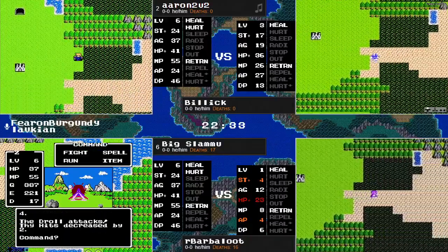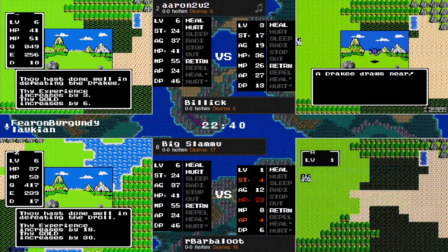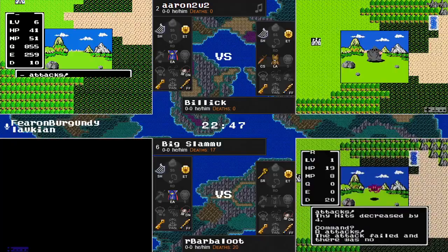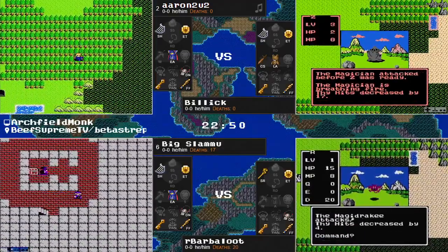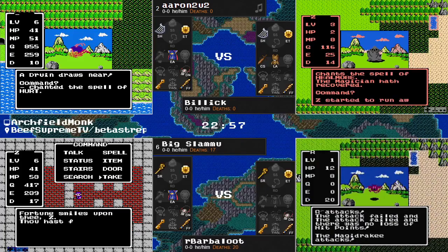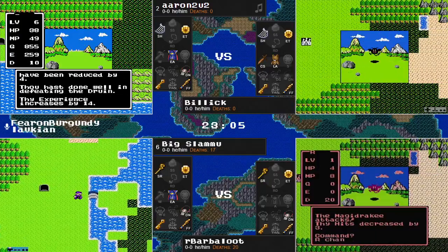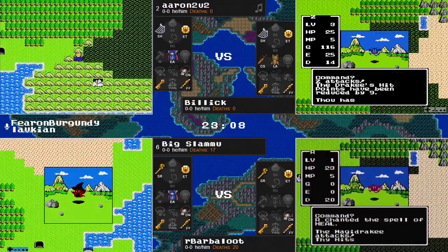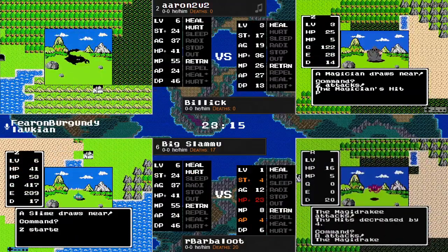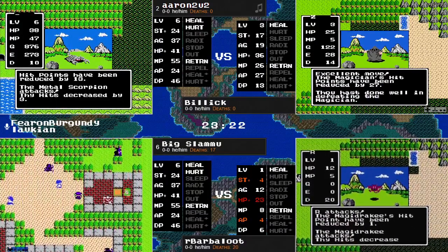Billick has taken out a Magidraki and has advanced to level 3. Billick has been doing a good job of just making use of every possible resource he can find. Big Slamu now finding the old man who will trade in that harp for that Staff of Rain. I don't know if Barbaloot has been trying to get out on the map and see anything. We have seen Sherlock monsters in both directions our runners can really go. Big Slamu about to find Coal. Barbaloot needs to find Coal sooner rather than later if he wants to have any hope of catching up.